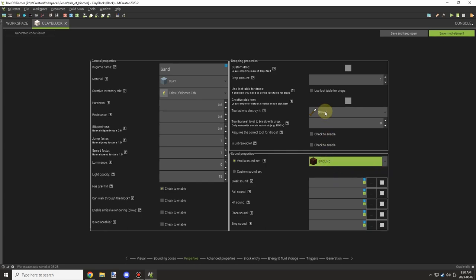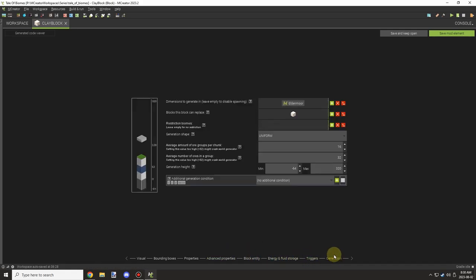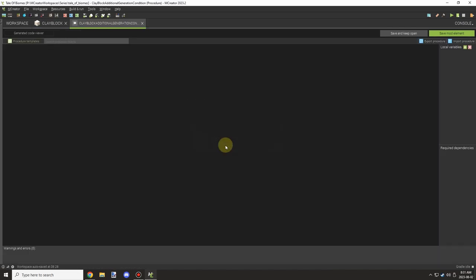I set the properties to be the same as vanilla clay, set the map color and some other properties, then moved on to generation. I wanted to make it replace stone, and later I made it replace dirt and sand as well. I basically kept the generation height the same — I think it was sand originally — so it will generate clumps all throughout the world.